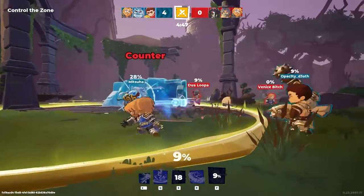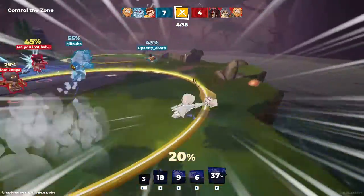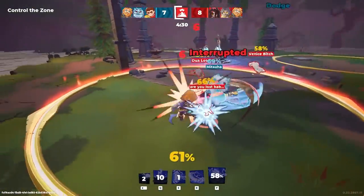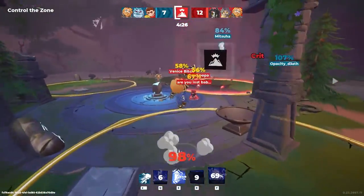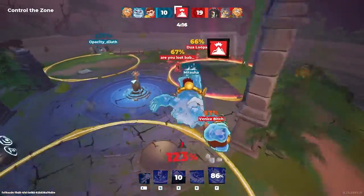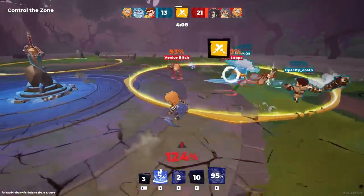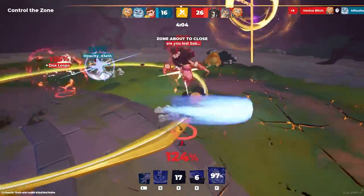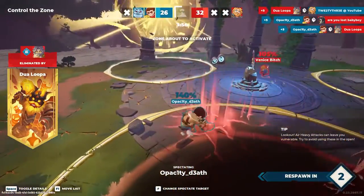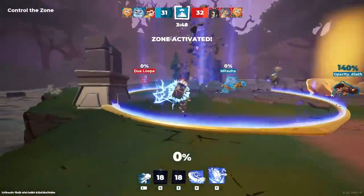Let's see if we have a better team comp for King of the Hill. Because we have a lot of bulky gods with stuns. Let me start my spin — got interrupted somehow. Now I don't have a choice. I was just saying I should save my ultimate for the other control point, but I don't have a choice. I missed the one I wanted to hit — that's great.